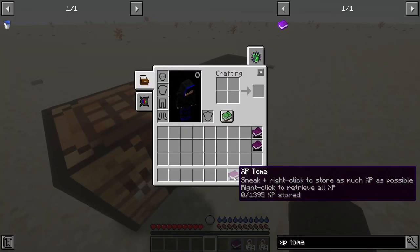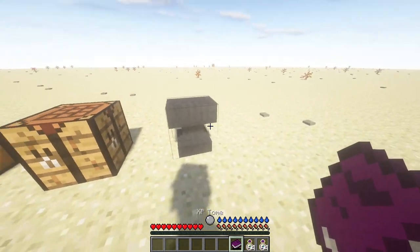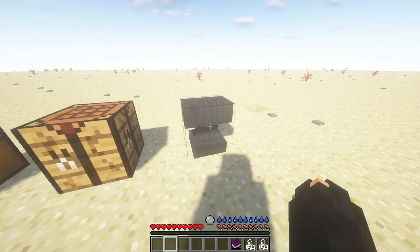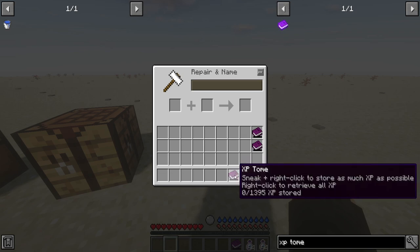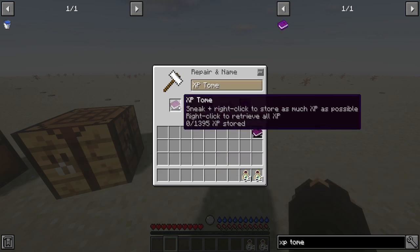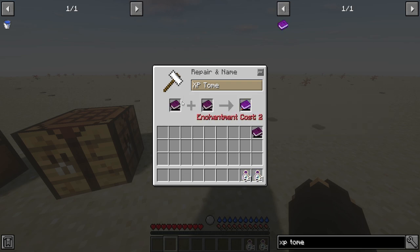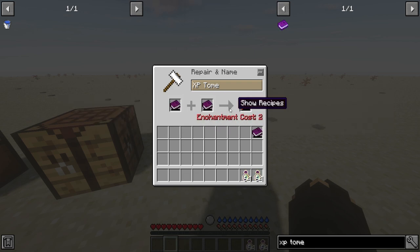This XP tome is empty — what can I do with it? I can't right-click, can't do anything. But the thing is, I put this into the anvil. So as you can see here, you put two XP tomes together. You can see this is 0 out of 1395 and 0 out of 1395. And you put it into the anvil and it will give you 167 XP stored, and not at the cost of 2 XP.